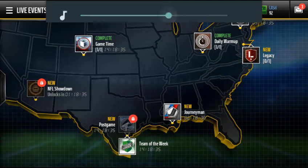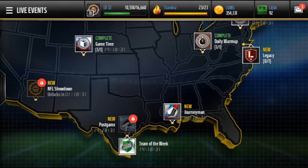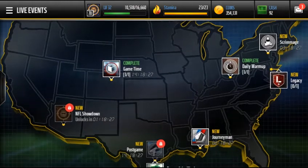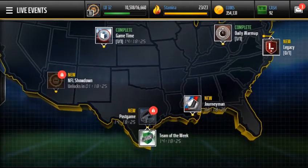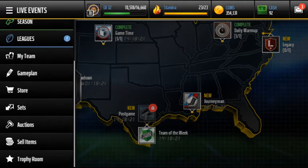Yo, what's up everybody? It's Blaze and this is the next coin making method. This is after the BCA event. So the best coin making methods are mostly gonna require sniping or luck as of right now.